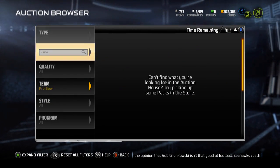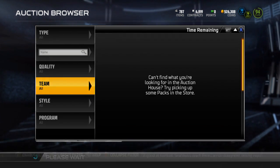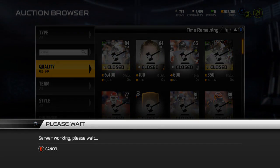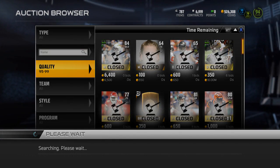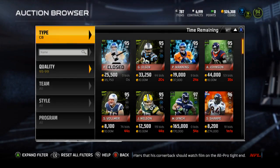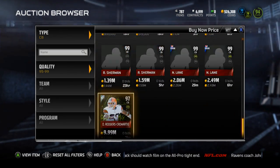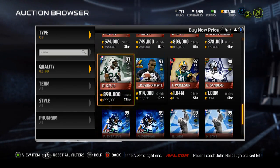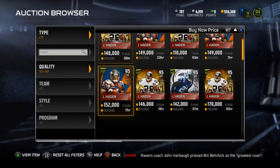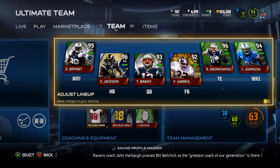Let's see if anybody's posted D'Angelo Hall up. I take that as a no because I think they'd be under Pro Bowl. Let me go here to quality — 95 to 99 corners, buy it now. Alright, so there's not one up yet. I'm going to throw mine up for like 2 mil or something crazy like that. And if it sells, that's perfectly fine — I'll just try to do his collection again. If it doesn't, then I'm keeping him because I'm perfectly fine with keeping him.